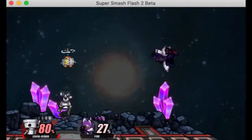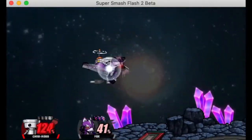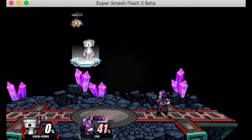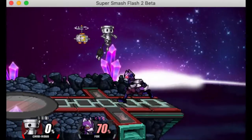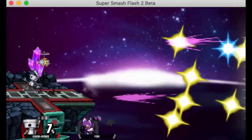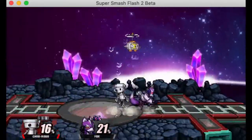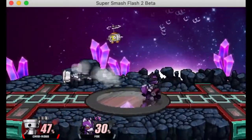Down air has a crazy disjoint — like a lot of his aerials he uses the electrical cord. It's a pretty good spike and you're going to be using it mostly for landing since it's got such crazy range, even though it's slow. It's also great for edge guarding since the range lets you outpace recoveries with hitboxes. Back air is just like Ness's back air — a pretty powerful horizontal hit, comes out quickly but doesn't stay out long. Small-ish hitbox but decent overall, useful for killing at late percents.